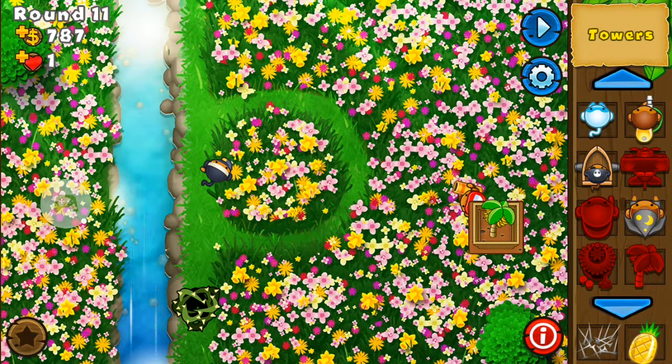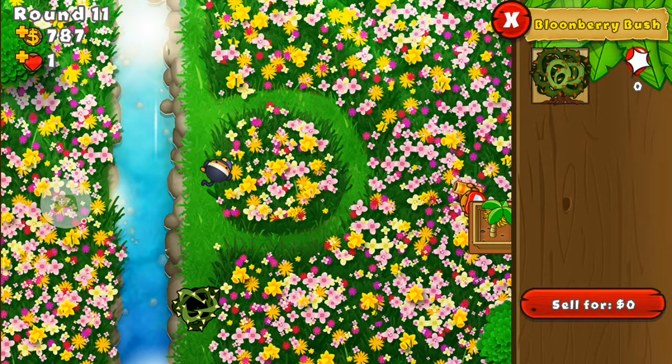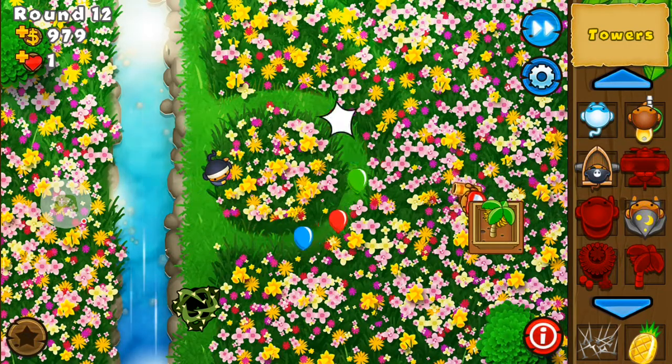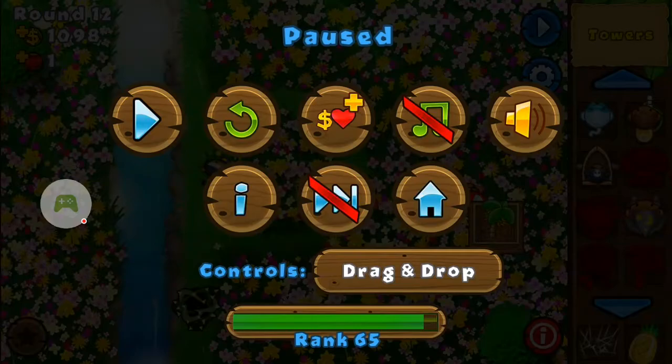This Bloonberry Bush down here has grown a little bit bigger. I think now it can pop 110 bloons before running out of thorns, because it's round 11 — so 10 bloons every level. Whereas if I just placed it down now it would only be able to pop 10 before needing a recharge.